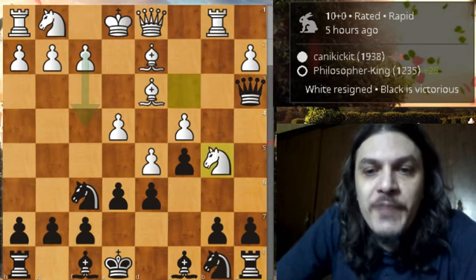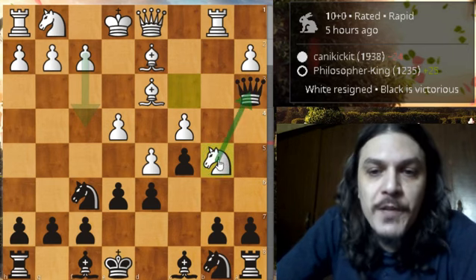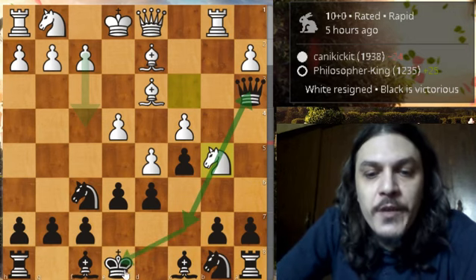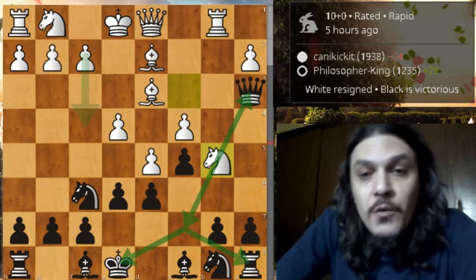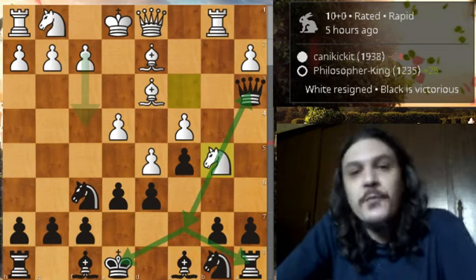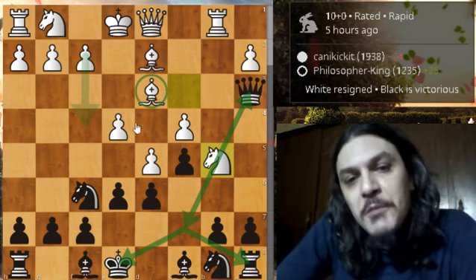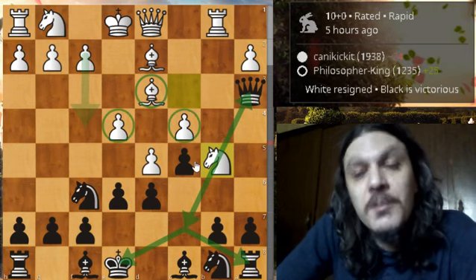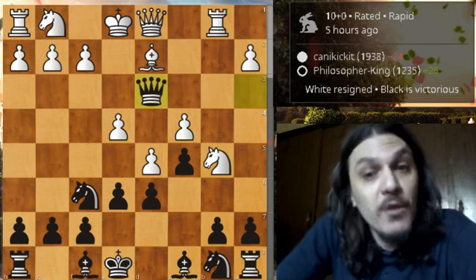Then knight to b5 — first attacking the queen and second threatening to come to c7, forking the king and the rook. But actually while playing this knight here, white left his bishop undefended. And this bishop was actually protecting those two center pawns.